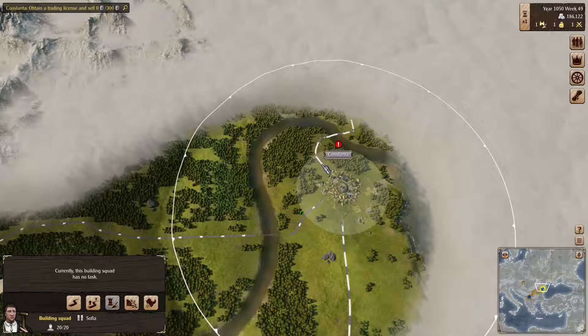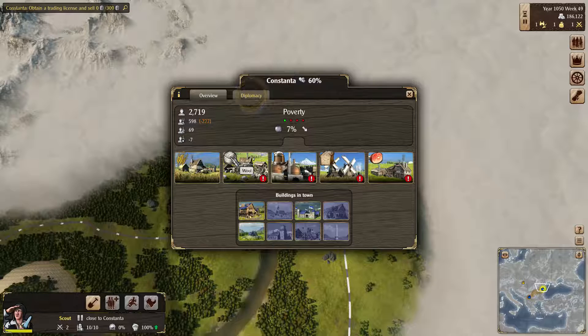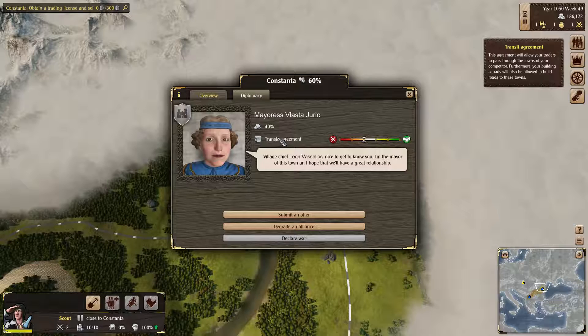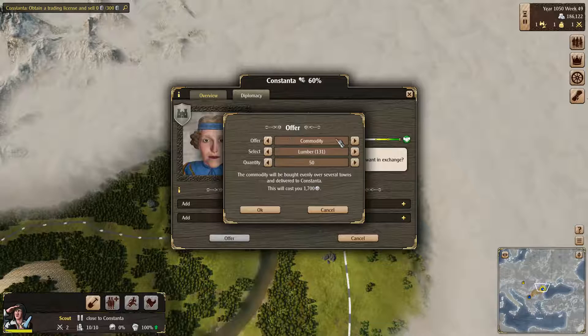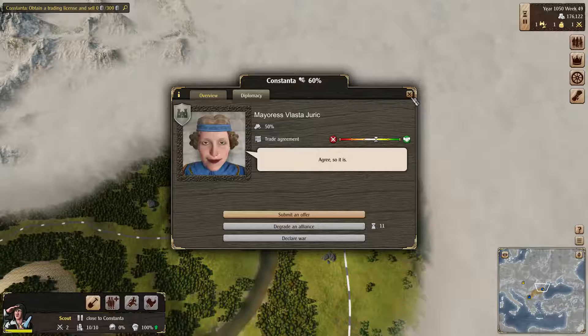Okay, so we're going to go ahead and talk to the mayor. The only way you can start diplomatic negotiations with the town is you need to have vision of the town. So we left our scout right outside of the city. Now we click on the town. This is what they're building — meat, pastries, beer, wool, and grain. What we care about is diplomacy. In order to open up a trade agreement — right now we have a transit agreement, so we can walk through their towns and they don't care. Let's go ahead and add an offer. We will give you 10,000 gold in exchange for a trade agreement. Good, let it be done. All right, so now we can trade.